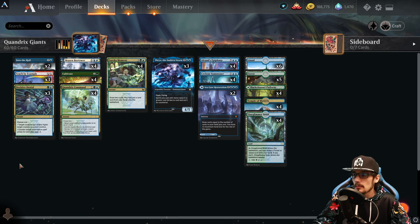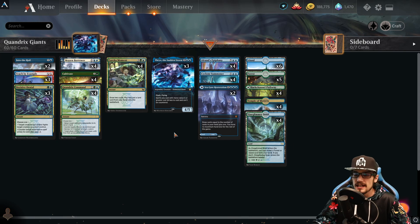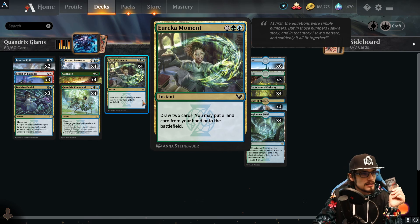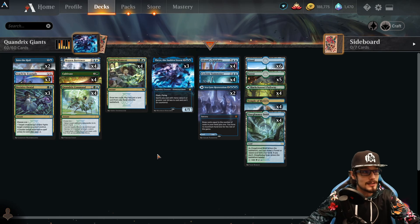The strategy: ramp into Summoner to survive, ramp into Teach by Example with Seagate Restoration or Eureka Moment, then maybe copy Epiphany for lethal. Thank you for your time and attention — this is one of my favorite decks this set. It's powerful and consistent against top decks. Decisive Denial can shut down the Ultimatum decks and aggro decks. Support the channel by downloading Magic the Gathering Arena Assistant on Windows for free, or through our affiliate links and membership programs on YouTube, Twitch, and Patreon. Let's watch the gameplay footage.